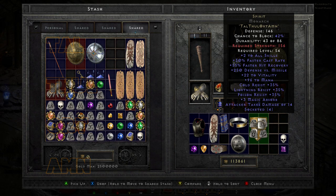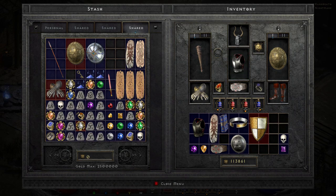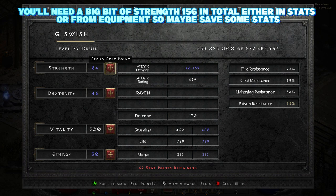Hopefully that will help you out a little bit. It's got some absolutely amazing stats — plus 2 to all skills, plus 30% faster cast rate, 55% faster hit recovery, 250 defense versus missiles, 22 vitality, 96 to mana, cold resist 35%, lightning resist 35%, poison resist 35%, plus 3 magic absorb, and attacker takes damage of 14. All in all, just an amazing shield to have at any stage of the game. This will easily be something you can keep into Hell — make it while you can, and definitely don't get rid of those Monarchs or any four-slot shield that you can create from those really nice white pieces of gear, or even a four-socketed grey one.